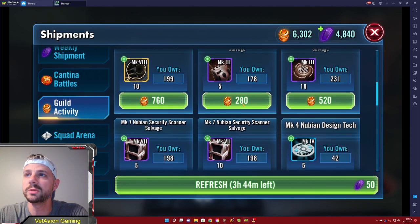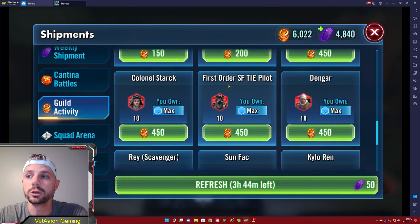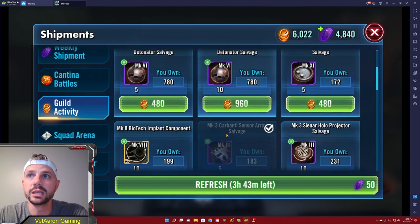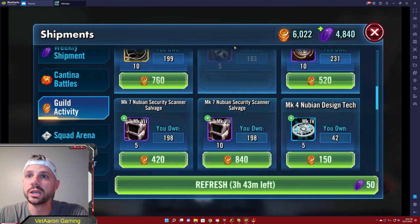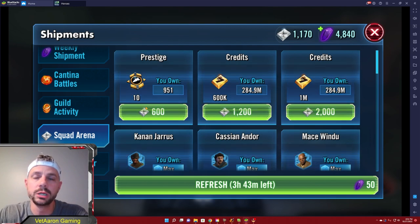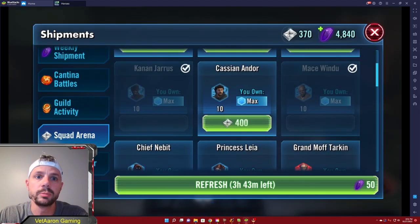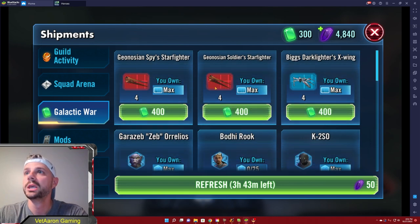For guild activity tokens, you're doing stuff for your guild and earning these credit points which you can freely spend on gear you need. If you're using your favorites list properly, anything showing up for a character you're currently gearing will be highlighted with a bookmark icon. Squad arena is pretty self-explanatory — your rank gives you squad arena tokens. Prestige is very important because it upgrades capital ship abilities. I usually go with 1,000 prestige, especially late game. Early on you might need more because you're leveling Grand Moff Tarkin, Admiral Ackbar, Mace Windu, Malevolence, and Negotiator.